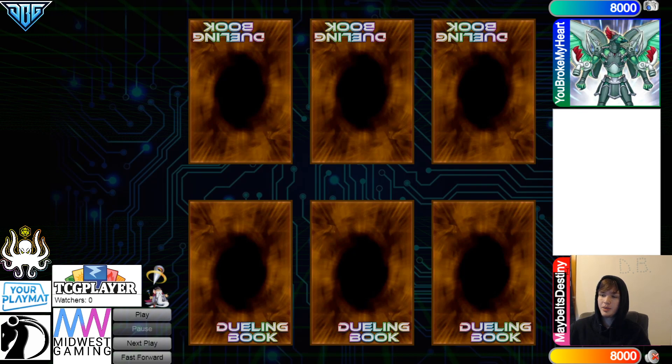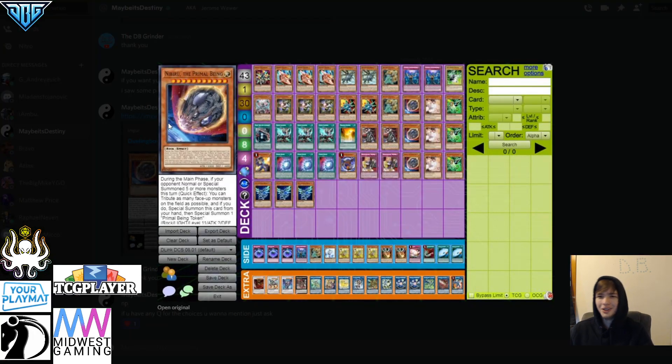We're going to have Maybe It's Destiny vs You Broke My Heart. Crazy enough, I've had at least 100 people ask me for Maybe It's Destiny's Dragon list, and guess what? We got it. So going over the list real quick, we can see they have 13 hand traps and 43 cards. That's a pretty solid number, should be a little bit above 80%.